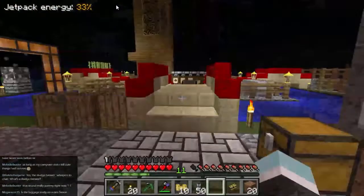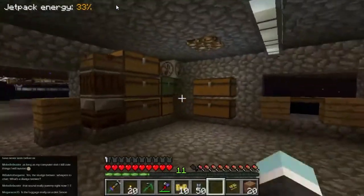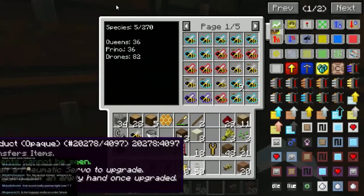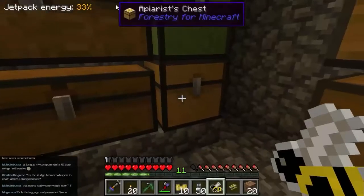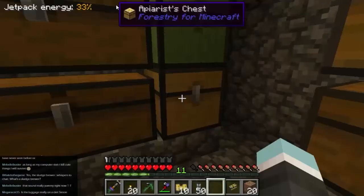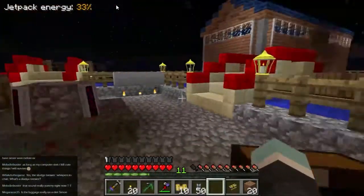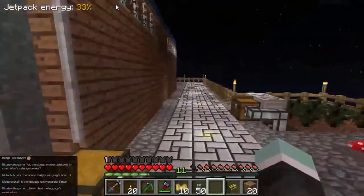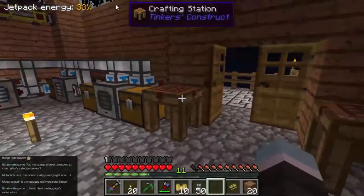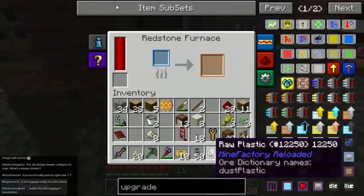While that's cooking, let's go and drop off these bees. I need to do some analysis on bees. That's the tree chest, this is the bee chest. I need to get this organized, to be totally honest with you. I need to spend some time actually seriously working with those — it would be fun — but I'm not quite in the mood to do it right now, though it's going to happen soon.